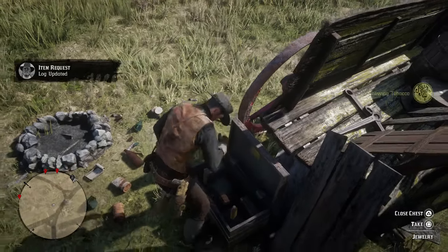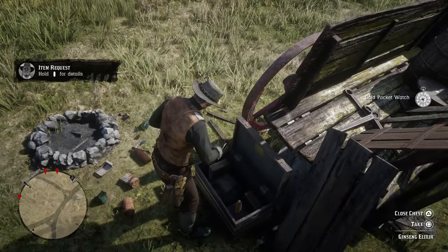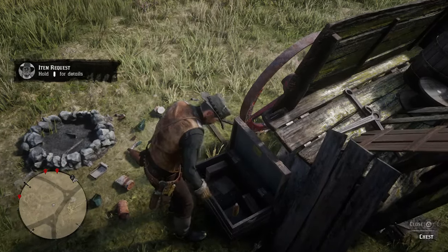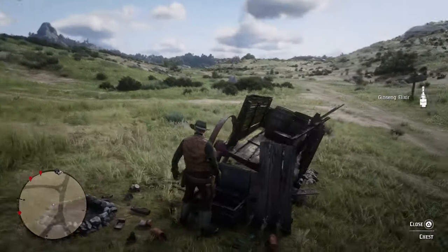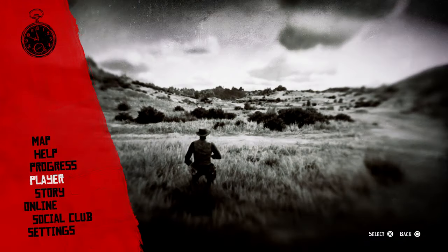The next thing we're going to pull out is the jewellery, and this is the moment of truth when you pull the jewellery out. On this occasion we get a gold pocket watch, and we get some elixir there as well. All of that is no good to us — not what we're looking for. So we're going to go ahead and go to the story again.